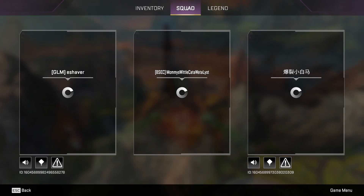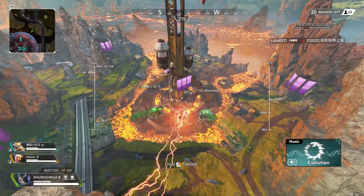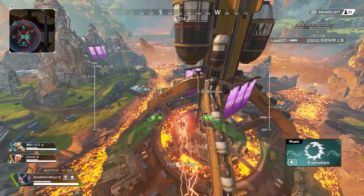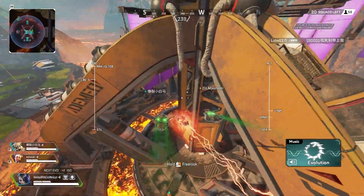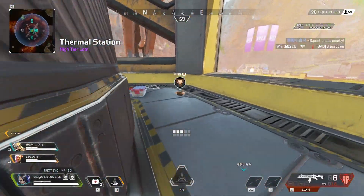Jumping into the video now, let's talk about winning fights off drop. The one rule you guys always need to be drilling into your head when you want to start winning fights off drop is that high ground is king, especially in early game fights. The more high ground you can have, the better.